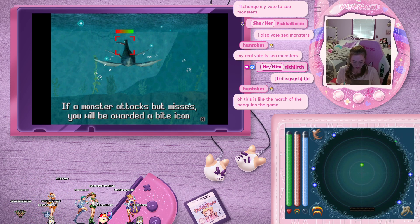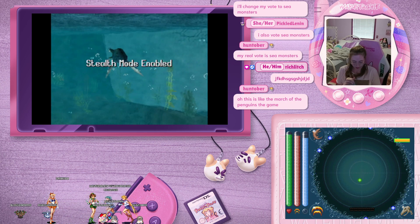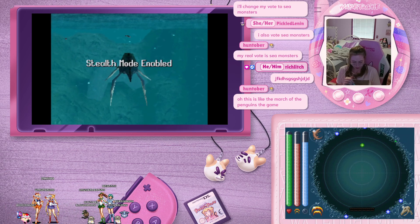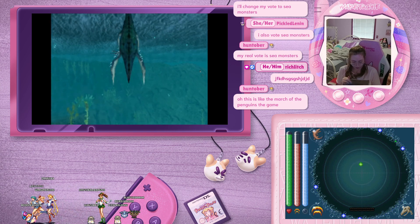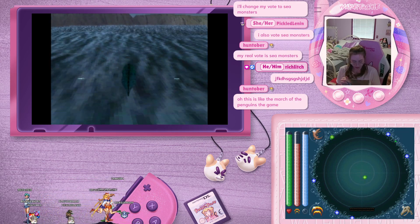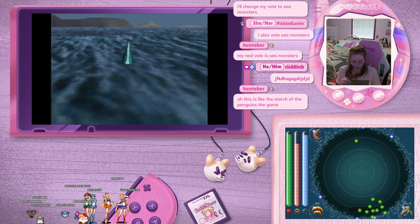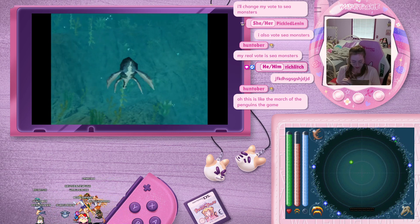Okay, if a monster attacks, it'll be awarded a fight icon and its damage will be boosted. I don't think I get it. Oh, I'm in stealth mode. Well, where'd it go? Okay, well, we got more oxygen. Let me get my oxygen - okay, that's my max. How do I go down? Okay, sorry, that took some adjusting.